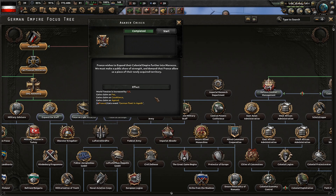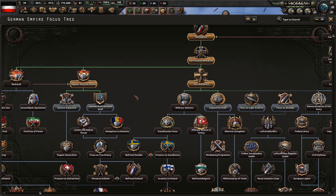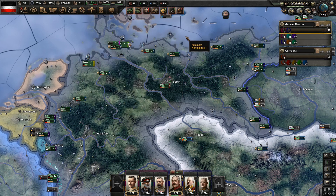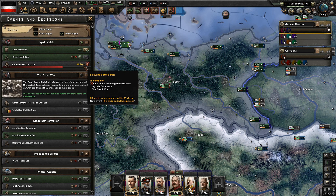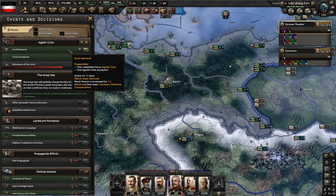France wishes to expand their colonial empire further into Morocco. We must make a public show of strength and demand that France allow us a piece of the newly acquired territory. This increases world tension and we gain a bunch of claims. France gets the event that our fleet has arrived in Agadir. Now we are free to keep going the way we want — we'll go with the German-Austrian Joint Staff. We now have 79 days and we need to send some demands off to France.